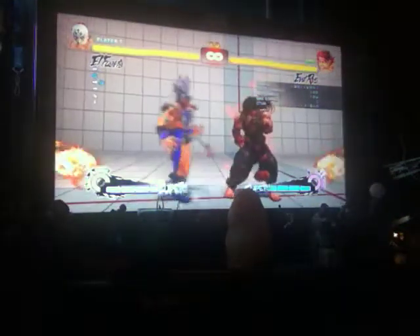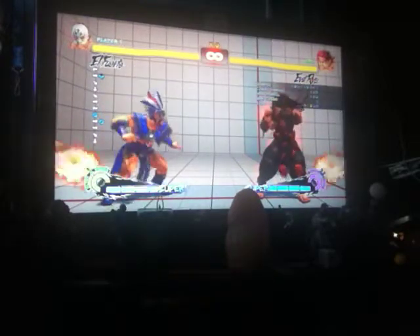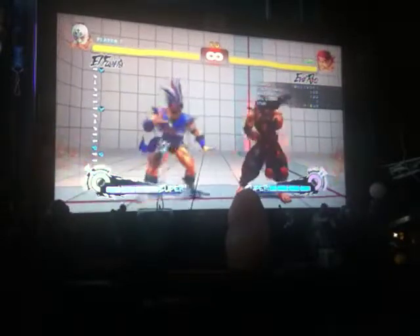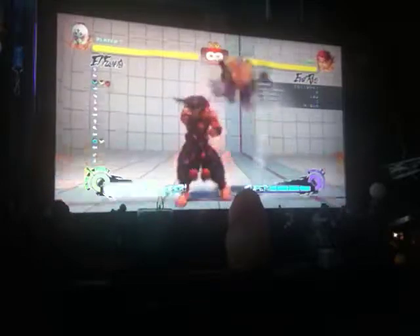Guacamole — you do it by doing DP motion with light kick, medium kick, and hard kick. You can also do it with EX.